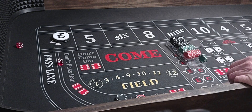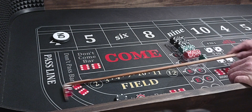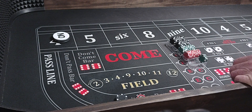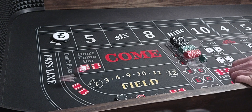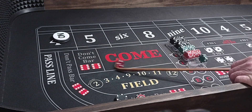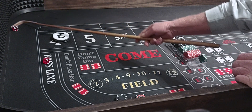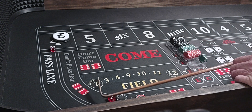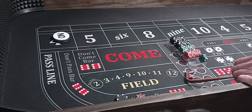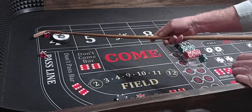Here we go. Five-one-six, no hit. Six-two-eight, no hit. Five-four-nine, no hit. Two-one-three, shocker. Six-two-eight — now he's going to go on the monster roll. Five-three-eight. Let's go, Randy — I know you got them sevens in you. Where they at? Five-three-eight. Any other time he'd have rolled four or five of them.